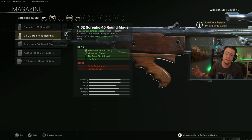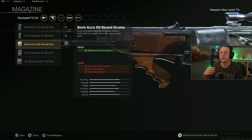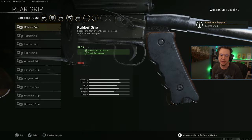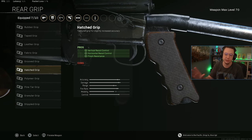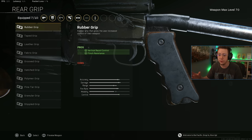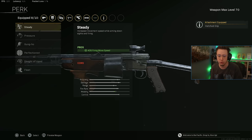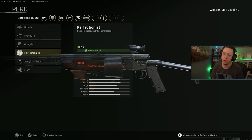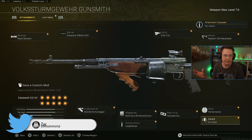I've got the strife angle underbarrel for horizontal control. For the magazine, the 45 round mag is easier to use but the damage per mag is kind of bad, so the 60 round is the more versatile and consistent option despite slightly worse control. Going with lengthened for better velocity. For rear grips, polymer, hatched, or rubber are all good choices — hatched more so after recent updates — but I'll go hatched for control. Perk 1: perfectionist or fleet. Perk 2: fully loaded or on-hand for faster ADS, making it great for sniper support and close to mid range fights.